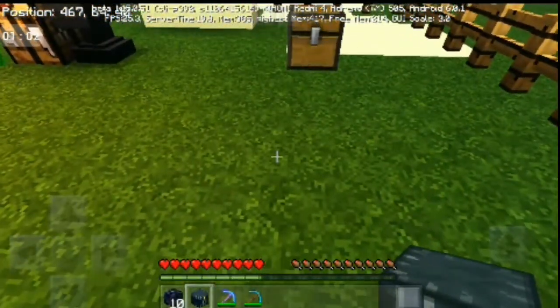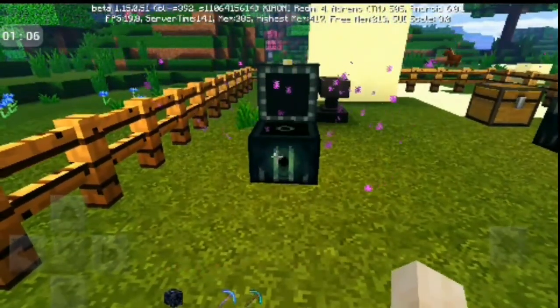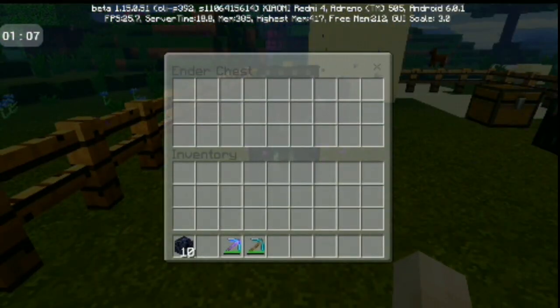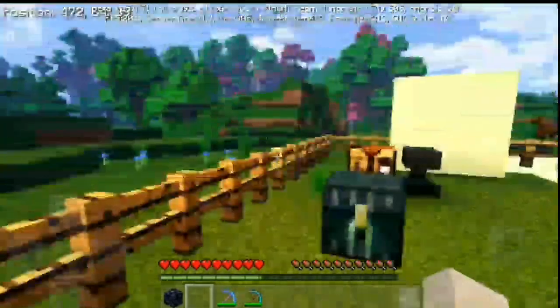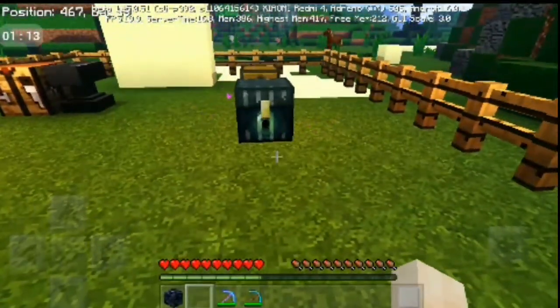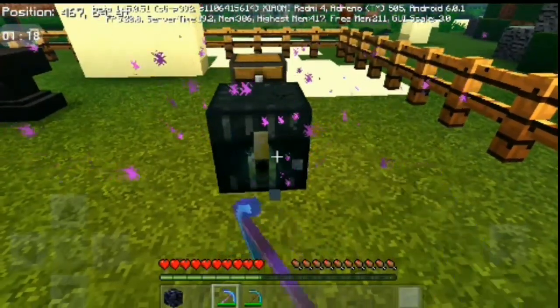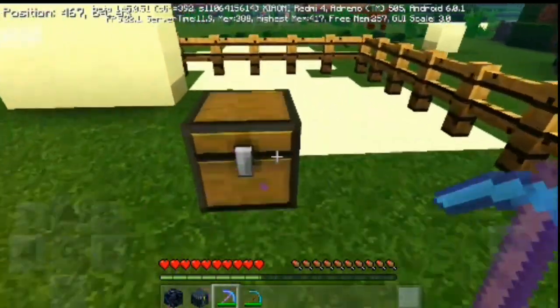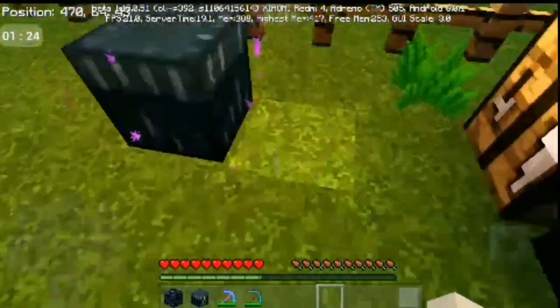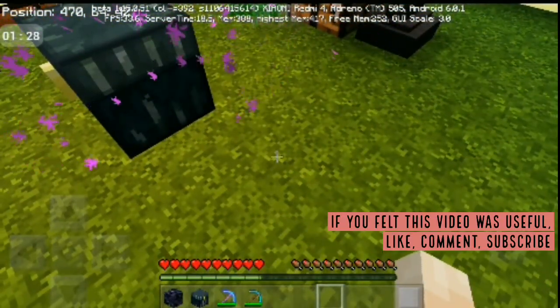The basic thing about the ender chest is that wherever you place it, no matter how far the distance, if you keep any item in one chest you can access it in the other chest also. So it can be useful — suppose you are doing mining and you need extra food, or your inventory is full and you want to store some things, so you can use the ender chest for that.